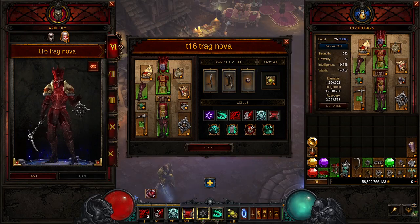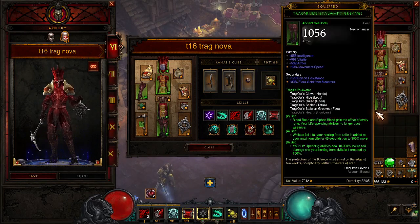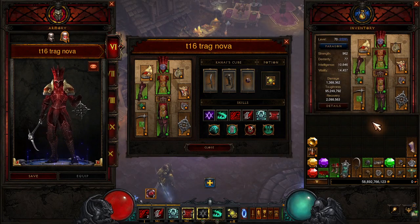What is up Nephilim, this is the Chig coming at you with another D3 build guide. Today we are going to be talking about one of my favorite Necromancer farming builds — very close second — the Traghouls Blood Nova set.